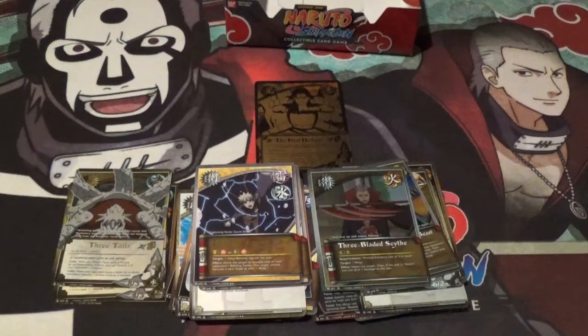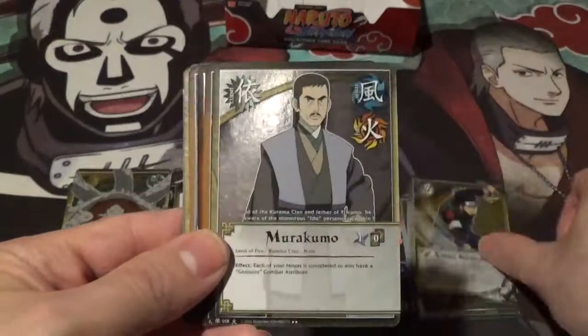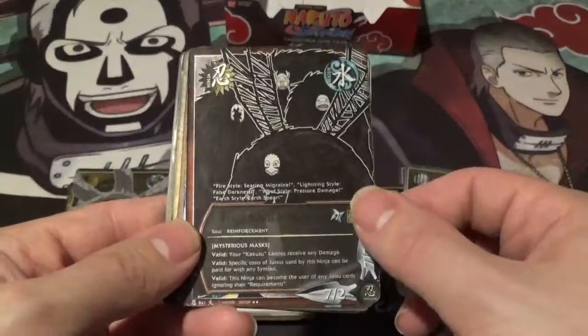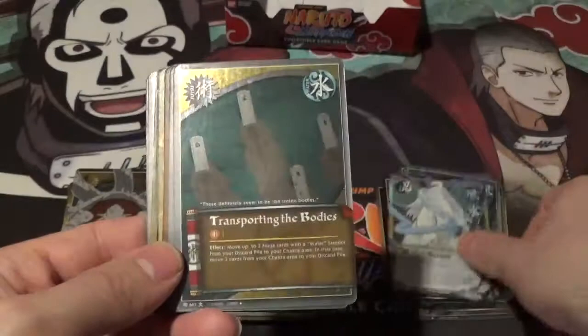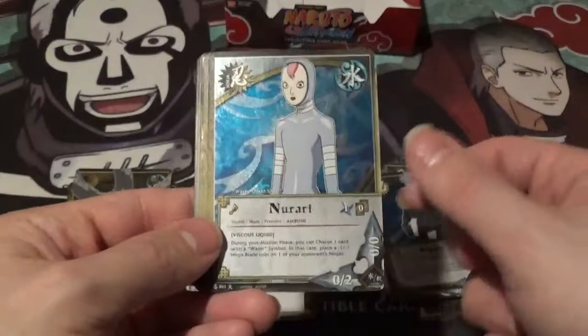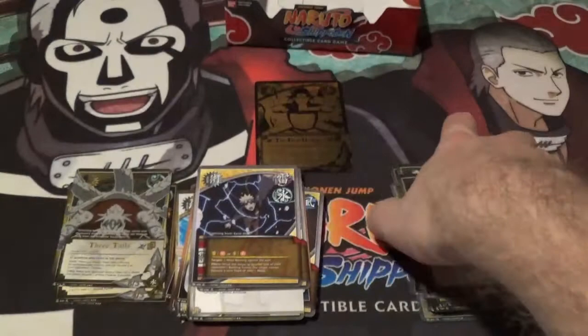Alright, let's take a look at what we got. For reverse holos we got: Three-Blade Scythe, Anger of the Tailed Beast, Azuma, Murakumo, Ritual, Booby Trap, this incredibly awesome Four Souls of Kakazu — which might be a misprint, I'm not sure — Saimi, Transporting the Bodies, Fatal Blow, Bounty, The Next Target, Choji, Kotetsu, Kigiri, this freaky looking person, Rinjin, Rock Lee, Attacking on Both Sides, and Todoroki.